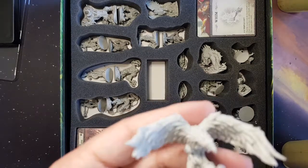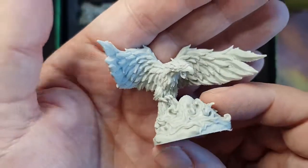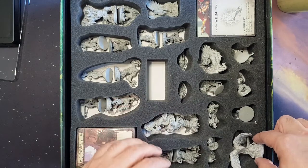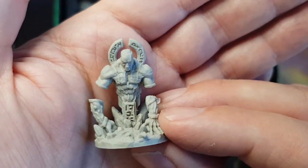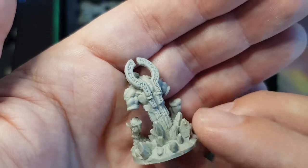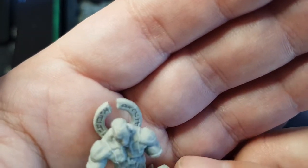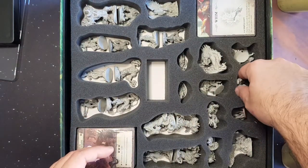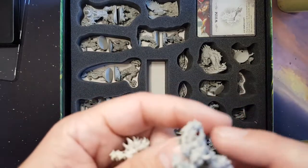This was an early backer exclusive miniature — the phoenix. So if you backed early enough you got that one unlocked as well. Those runes are part of the sculpt. A bit of a wash and they'll work out quite nicely. Most of these are going to be the same for the remaining pieces, so I'll just show off a couple and then we'll move along.